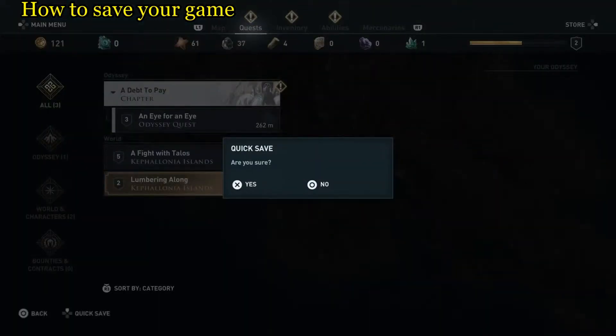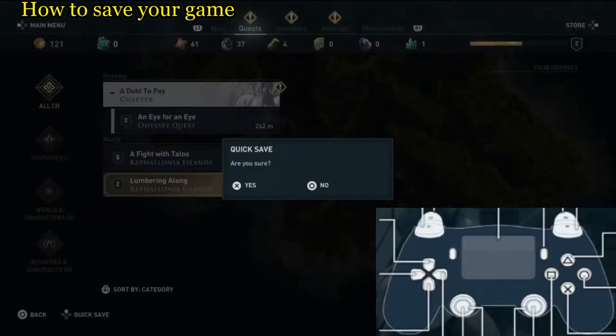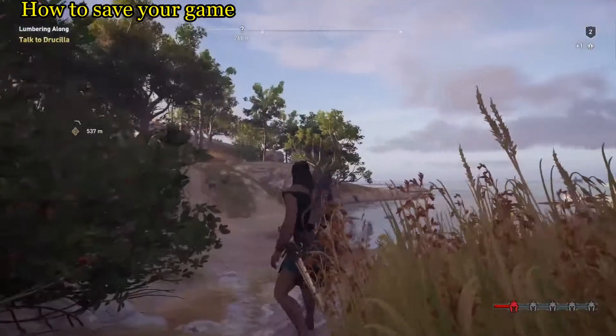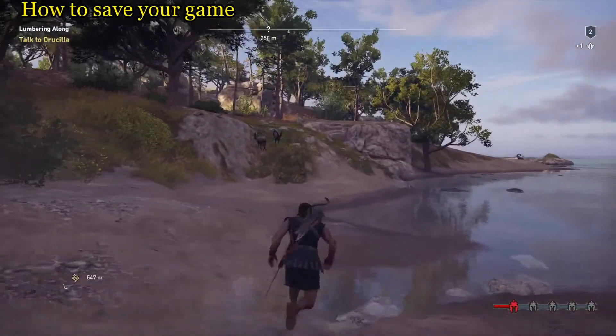After you push that down it's going to say 'are you sure' and you're going to hit X for yes because you want to save your game. So there we have it — we just were able to save our game right there, and this is where it will reset should we get desynchronized.